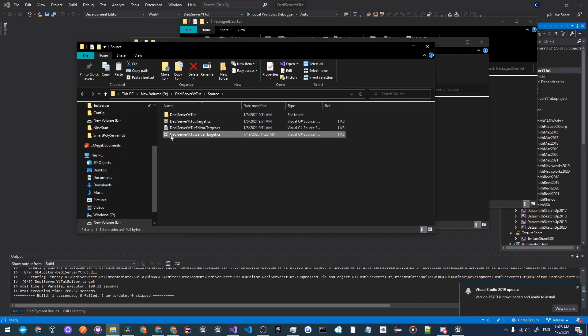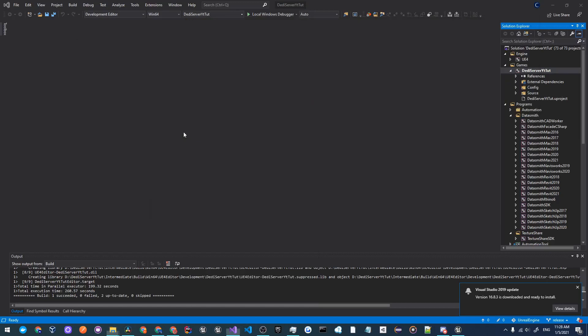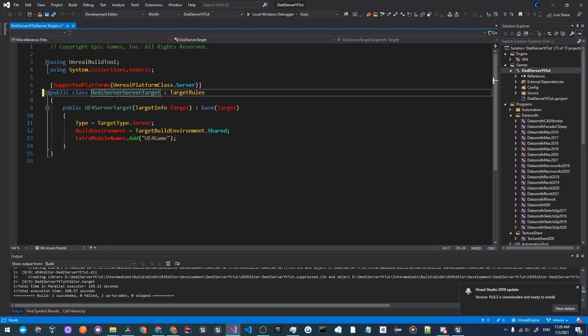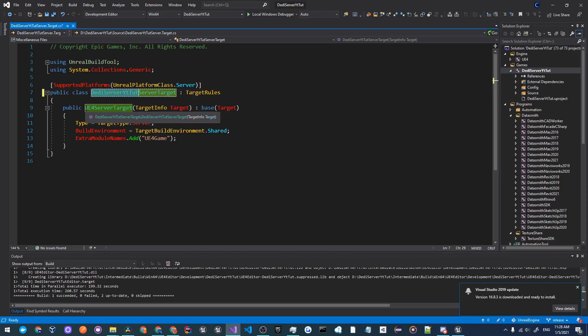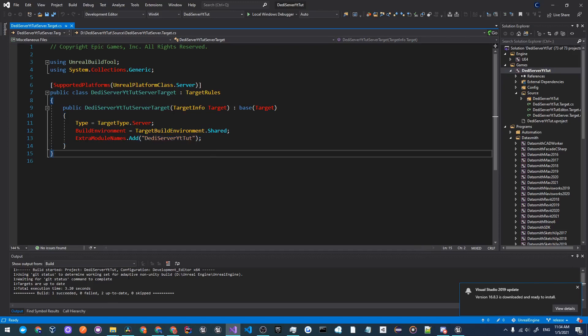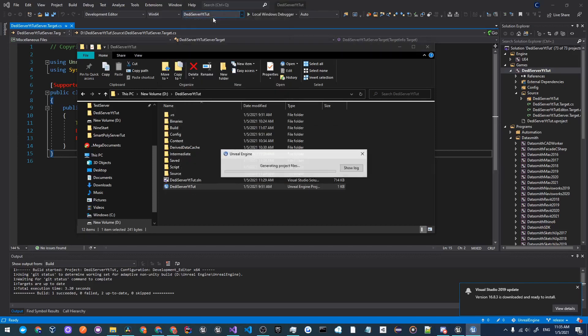Right click on the file and open it in Visual Studio. You'll need to change everything that says 'UE4' to your game's name — so 'DaddyServerYTTutServer'. For the server target it will be 'DaddyServerYTTutServerTarget', and for Extra Module Names add your project name. Once you've finished configuring the .cs file, go to where your project is located, right click on it, and click Generate Visual Studio Project Files.